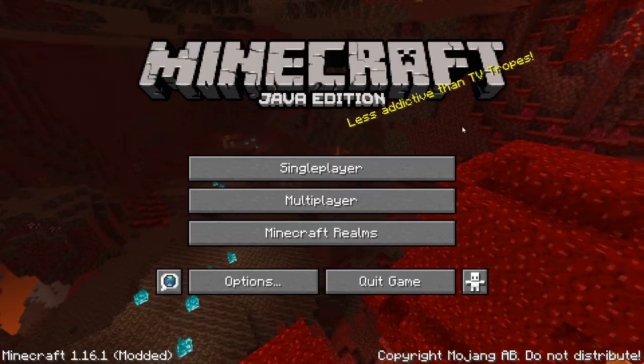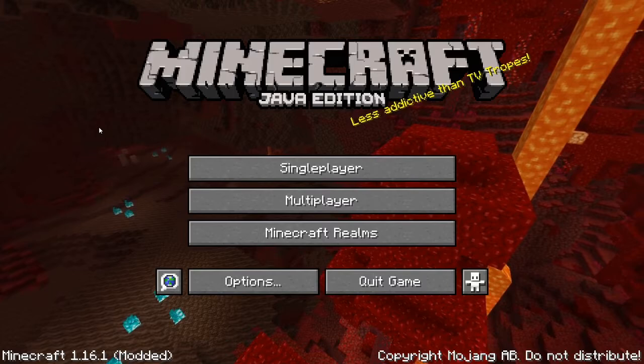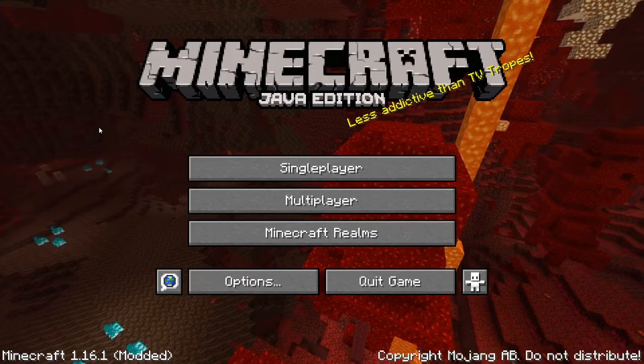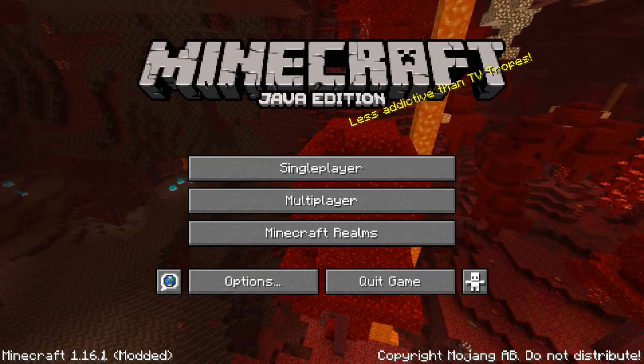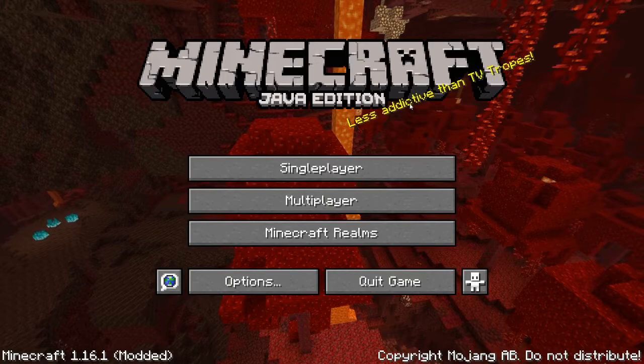Here we are in the startup screen. As you can see, there's quite a lot to see. First you can see the background. The background always changes when an update comes, like a big update. The last update was the nether update, so you can see the new nether. Here is always a splash text that says funny things. And first we will be clicking on the single player button.